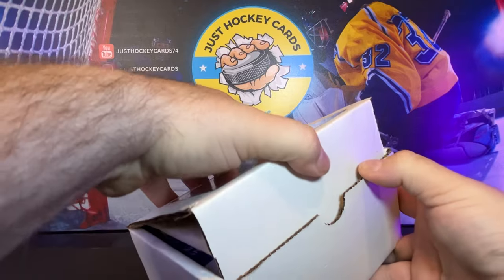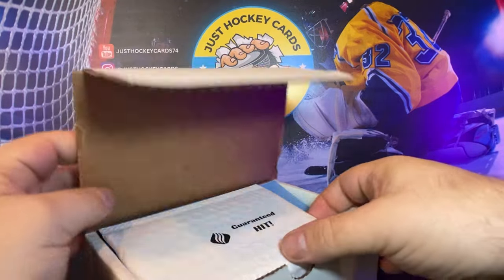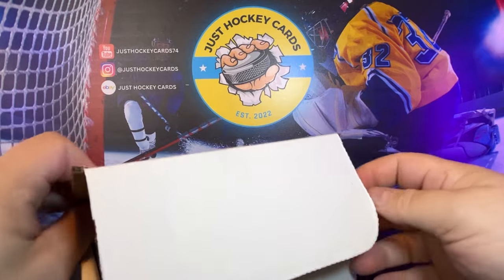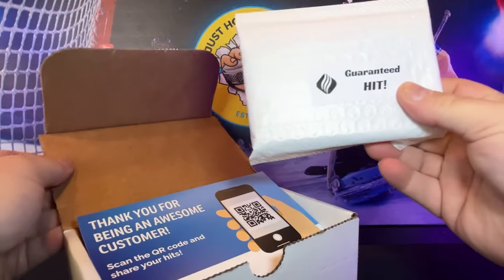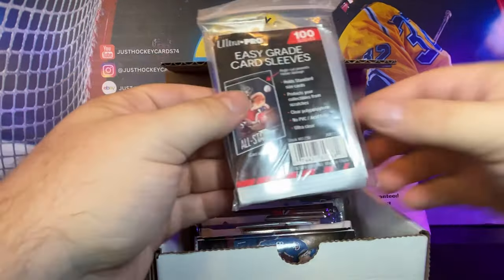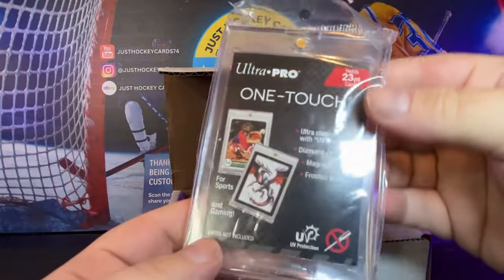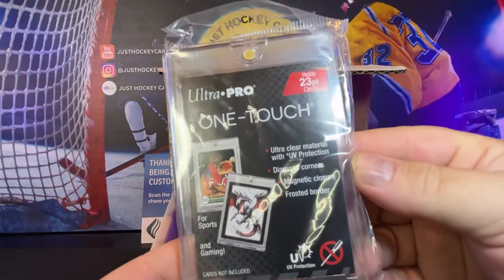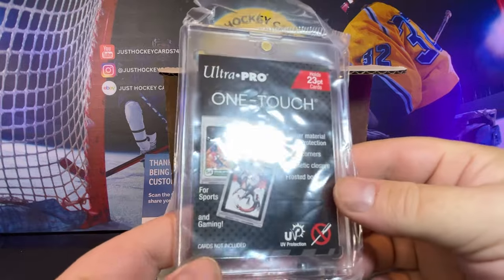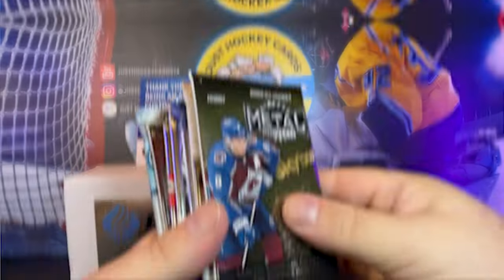No need for tape when it's packed like that — these boxes are always packed. Inside the All-Star, we always have a guaranteed hit, so every month we get some goodies. You could never have too many of these. We also got a 23.1 One-Touch. Hopefully we get to put this bad boy to use. Here's the packs.